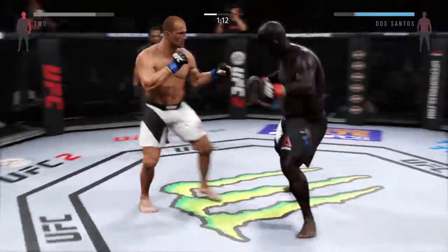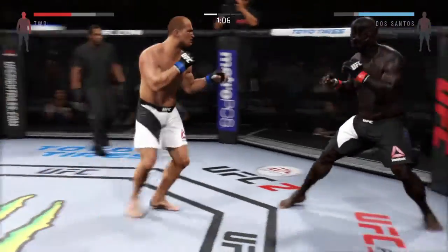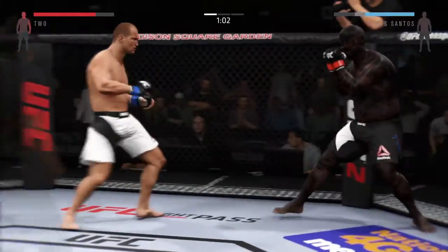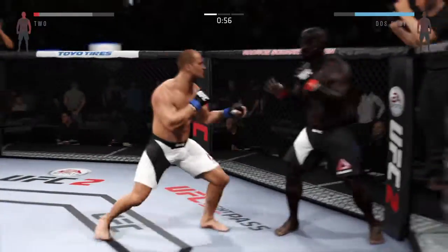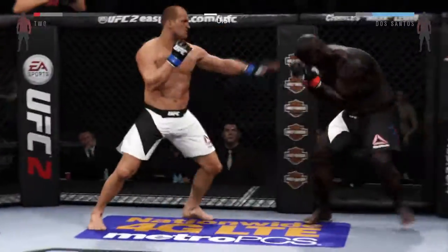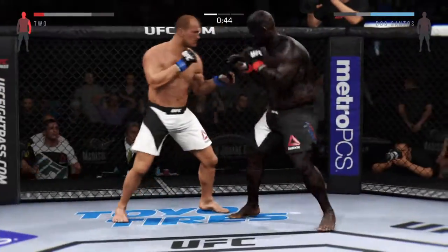Good job. Dos Santos with a solid one-two. Big roundhouse kick, straight to the body by Awesome. He got hit! Looking to finish it — this could be it right here. Strong jab. He's landed some good shots here.